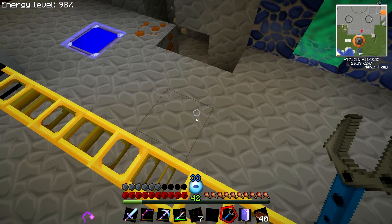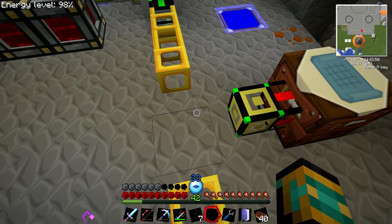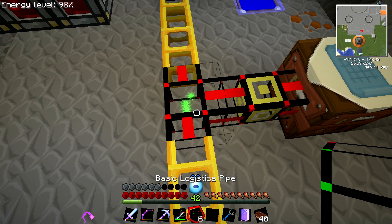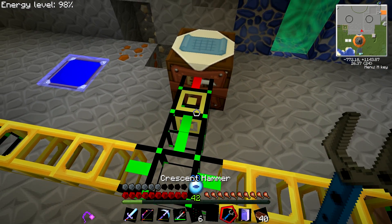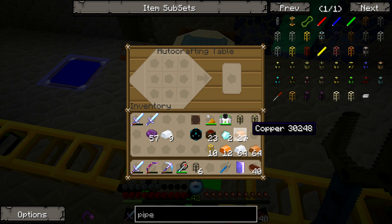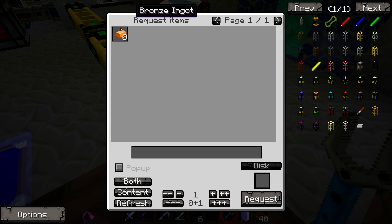I'm gonna teach the network how to make something. I'll set up an auto crafting table. I need a crafting logistics pipe for it. Every little intersection needs a basic logistics pipe so your network knows where to send things — making it smart. Here's the interface for the crafting pipe. I'll open it, which is like right-clicking the crafting table, and set up a bronze recipe. I'll import it, and now my network knows how to make bronze.